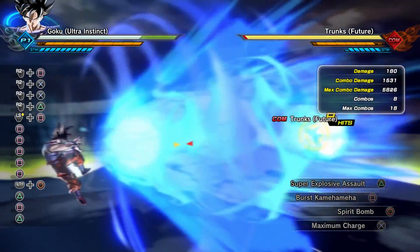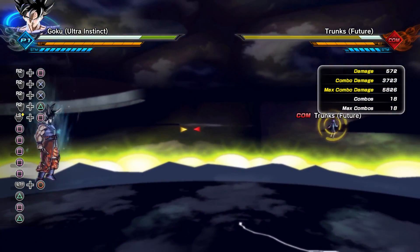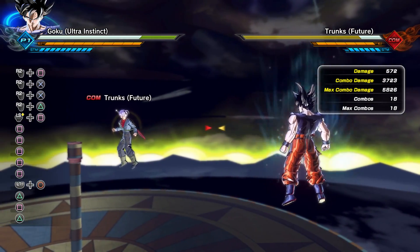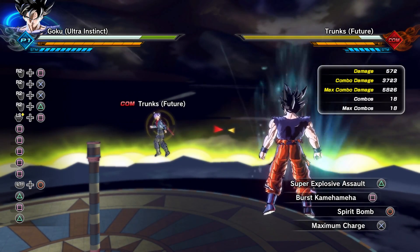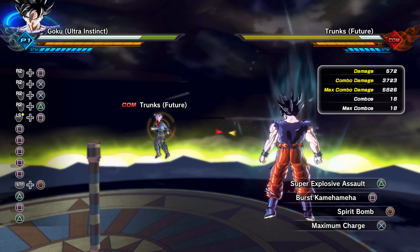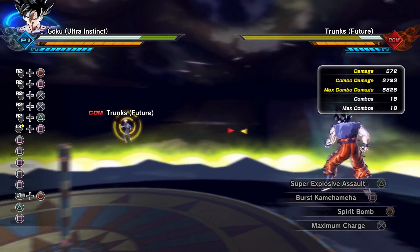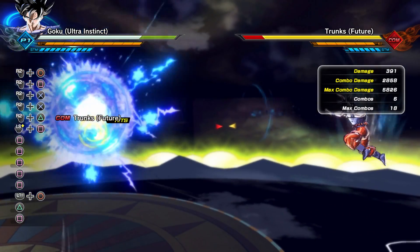Now let's test Burst Kamehameha. The most hits you can get with Goku I believe is 18 right there, because the closer you are the more damage and more hits you get, and the farther you are the less hits. But with this Goku he has that automatic warp feature, so you're not going to get as close as possible. With 18 hits that's going to do 3,723 damage.